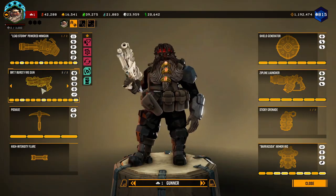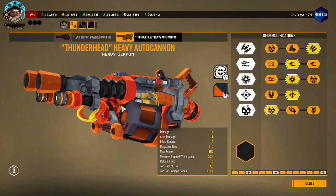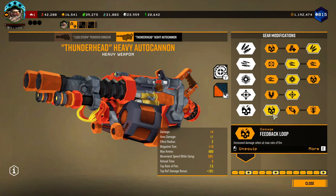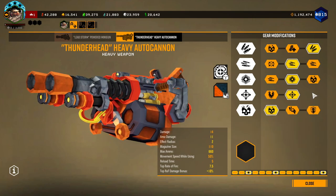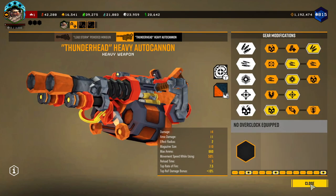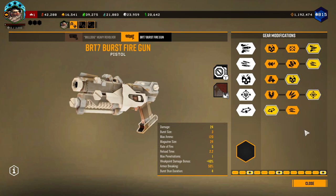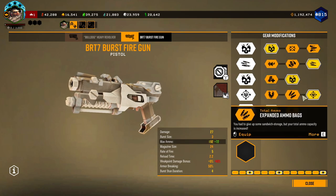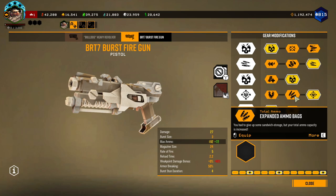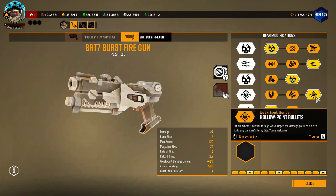For Burst Fire and Thunderhead Heavy Autocannon, there are a lot of preferential mods in here — T4 is preferential, and so is T5 and T3 at this point. The other two tiers are kind of set in stone. And then for BRT, depending on whether you want it for single target or swarm clear, you can build it out however you want. I prefer hollow point bullets over expanded ammo bags any day of the week. That 40% damage bonus is quite significant when you're doing single target damage.